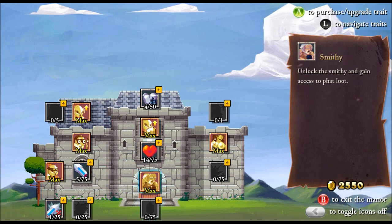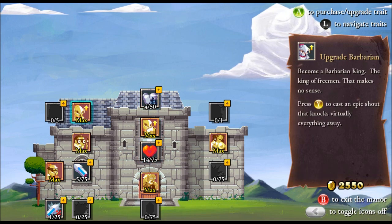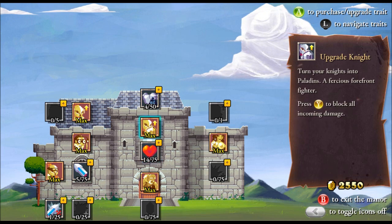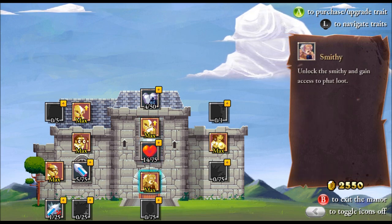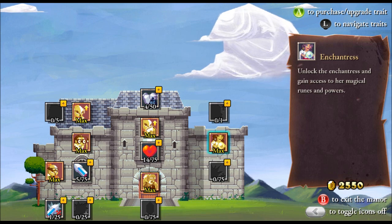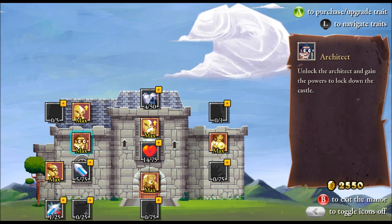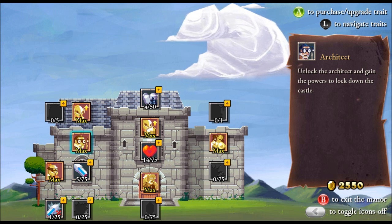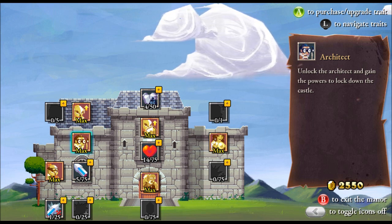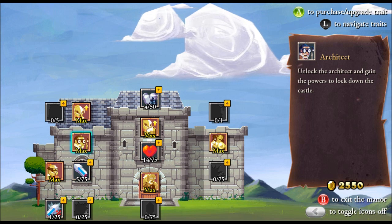Once you're done choosing you're brought up to the skill tree. These are the skills I've unlocked so far — things like increased health, increased carrying capacity for your equipment, increased damage, increased crit chance, and increased crit damage. Also in this screen as you progress you'll unlock different NPCs. I've unlocked the Blacksmith, the Enchantress, and the Architect. The Architect is where you can lock the level so that it stays the same, taking away the procedurally generated aspect — but at the cost of 30% of your gold.